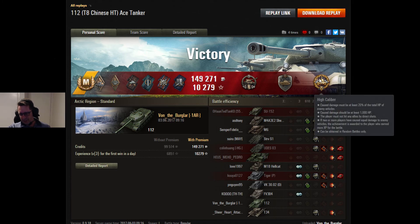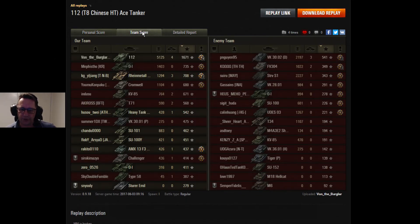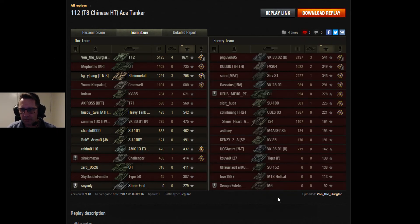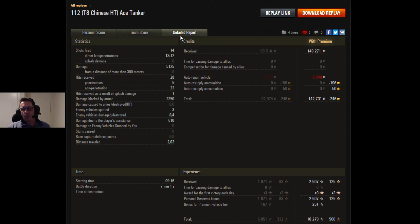He got the steel wall — no surprise to anyone who watched the first half of the game — and of course high caliber. Four kills and 5,125 hit points of damage from Von the burglar, 1,671 base experience — absolutely massive. He fired 14 shots, 13 hit, 12 did damage. He blocked 2,350 damage and a little bit of assisted damage helped with that ace tanker. Looking at the credits — 142,731 after tax with a premium account. He was using gold for premium ammunition, so if using credits for ammo that figure would be very different.